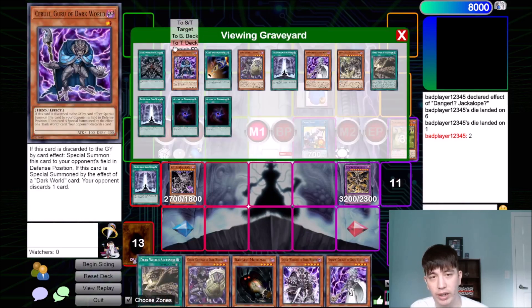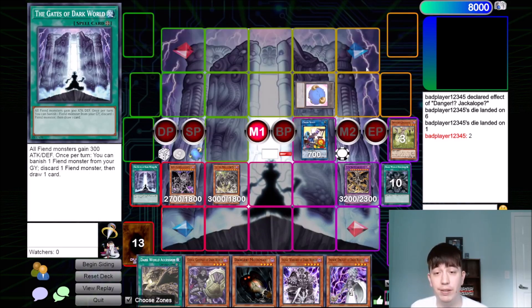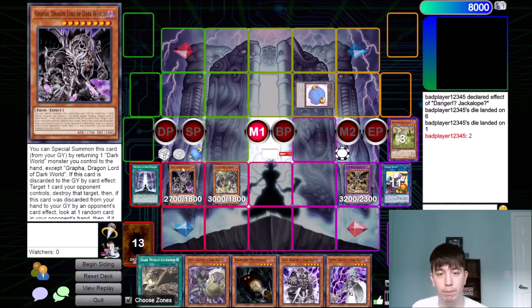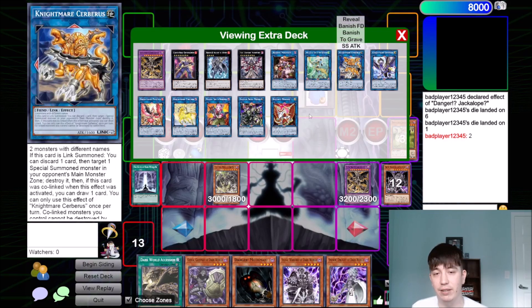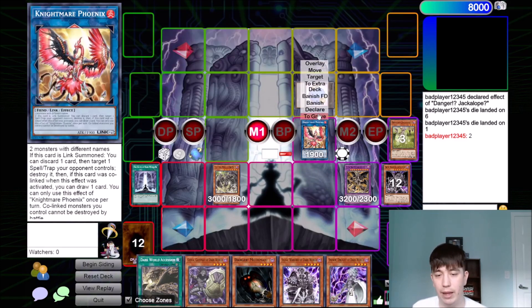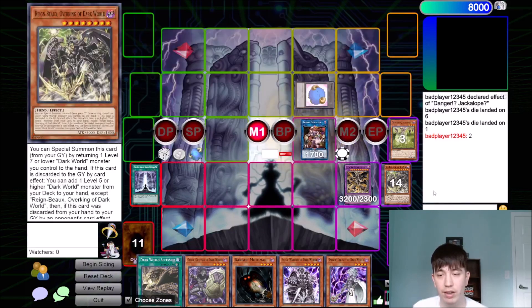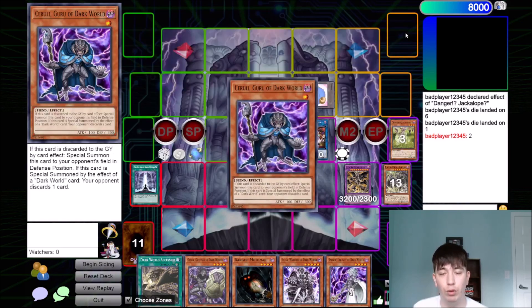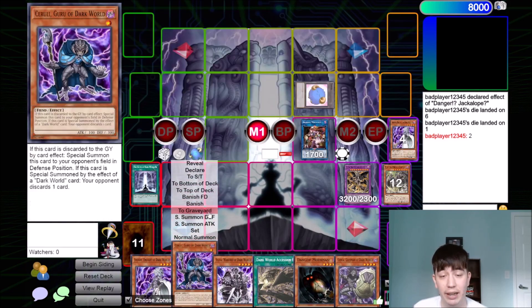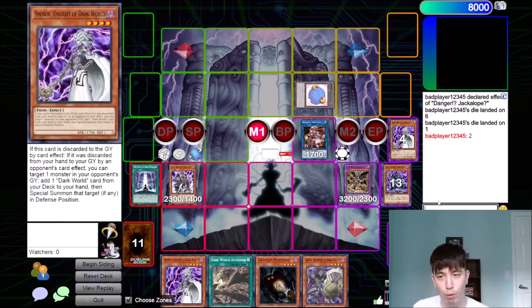Of course we can return this back to our hand and special summon our Rainbow. The easiest option is probably Akashic Magician — but this is a Beast, so we can't use it as material for Akashic, since Akashic needs two monsters of the same type. So what we can do is just throw away one of our Nightmares and summon our Akashic Magician. Akashic Magician will bounce the Cerulee back to our hand. And then we can use our final Gates to banish it, discard our Cerulee again. Cerulee is going to trigger, summon out our Silva, and then Silva is going to rip two more — so now we've ripped four cards from their hand.